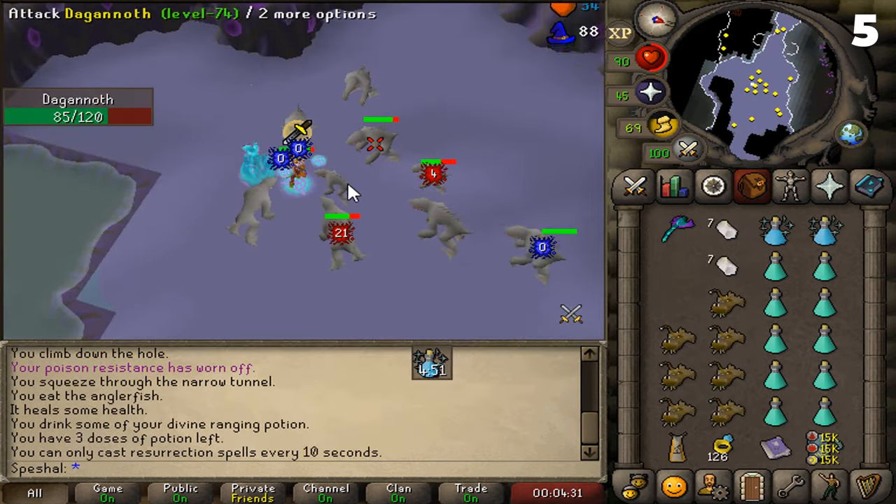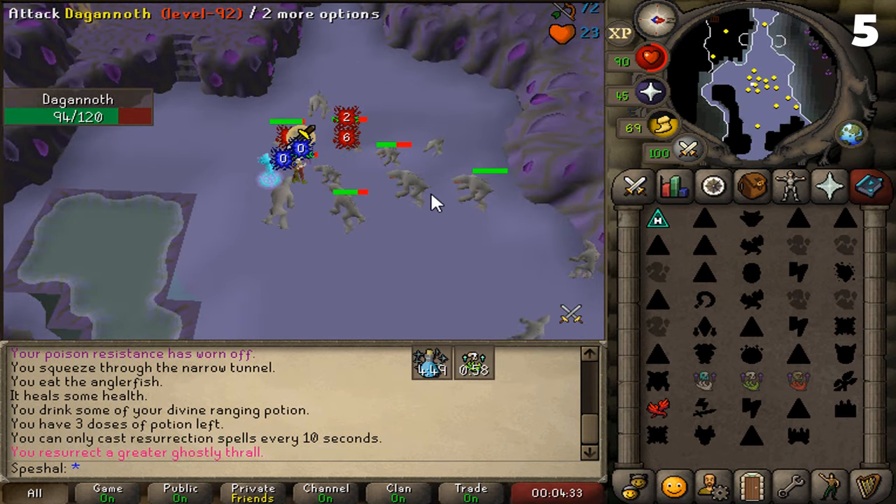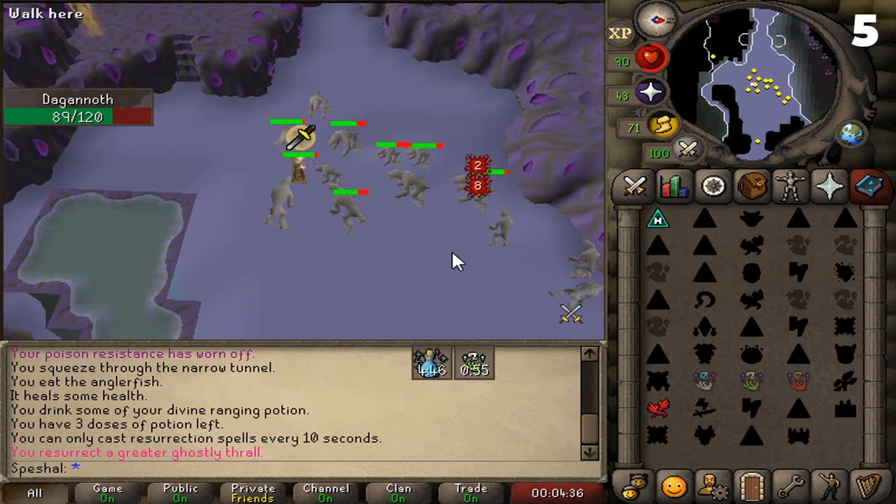Tip number five. If you have a Dagannoth task, you can use a Venator bow with thralls down in the Catacombs of Kourend for quick XP. You also have the chance to get ancient shards here, along with dark totem pieces for Skotizo.